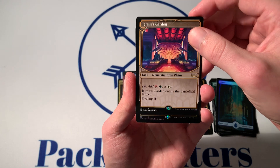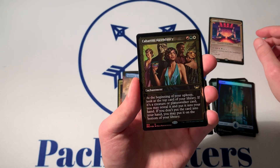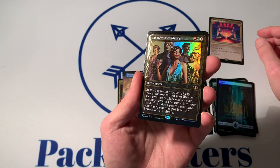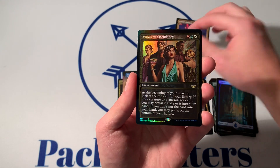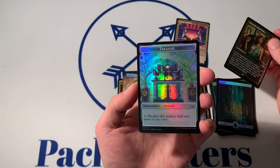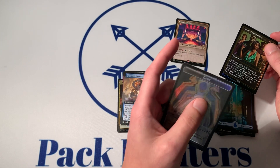Do we have any juice left? Another Rare here — Gilded Foil Cabaretti Ascendancy. That is sharp. I don't think monetarily we're there, but not bad. We got our Triome, which is the treasure of the pack. Would love more copies of that.